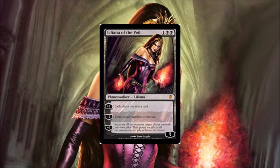Tasigur at number four — you instantly understand why he is one of the strongest cards in Magic right now.